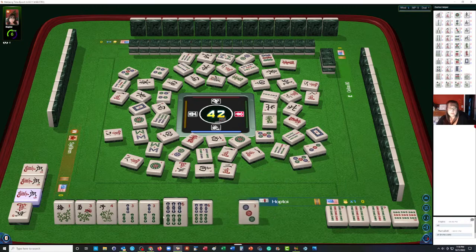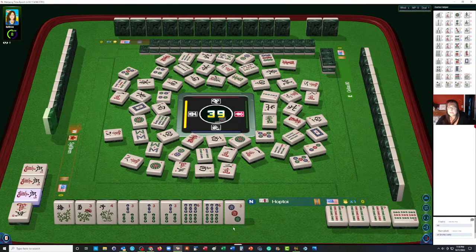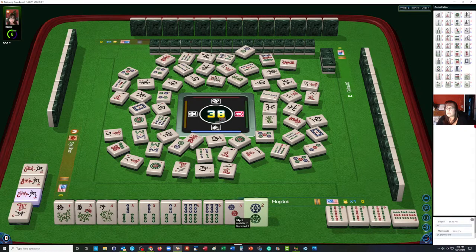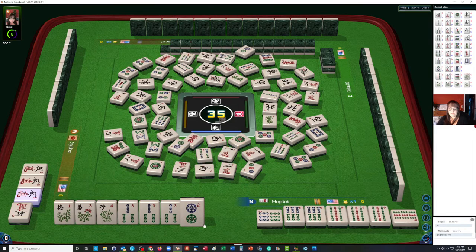We're heading into the end game. We did get the three bam. Now we're set. We might be able to do a pure hand here — no three bams are out yet and no dragon. One six bam is out and we only need a pung there. Two are out — let's throw the three dot. There's a pong — pong. Now let's let this two dot go. So now we're ready on a pure hand with a three bam.